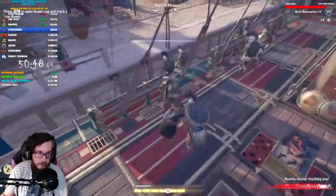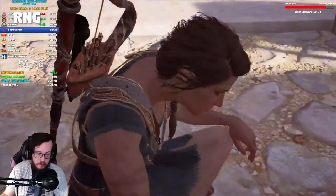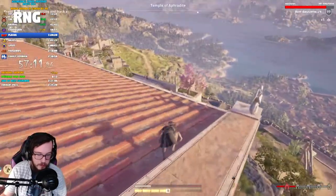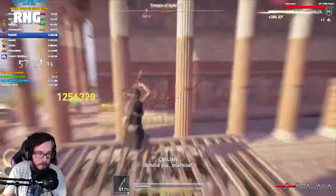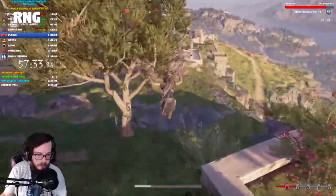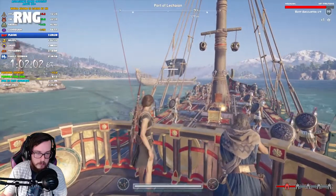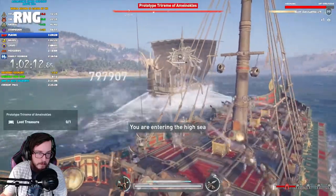If there was ever a flaw with speedrunning Odyssey, it would be the RNG. It's practically everywhere. We're talking guard rotations, spawn locations, major NPC movement, ship movement and location, elite ship spawns, weather systems if you have to reload at any point, and last and most horribly, a possible softlock. Good news about that though — it's only been documented once and has never reappeared again, but it just randomly happened. So yeah, this game can play some evil tricks on you at times.